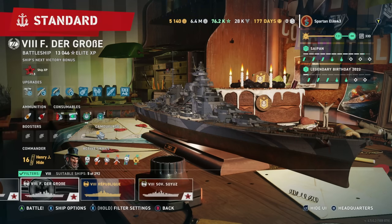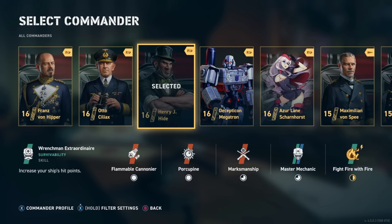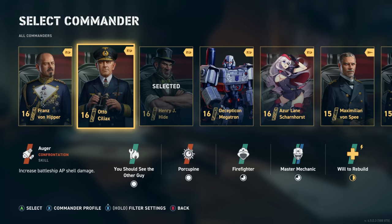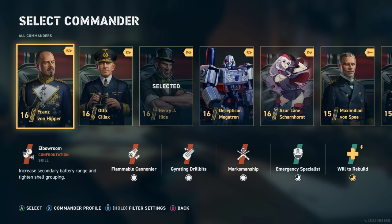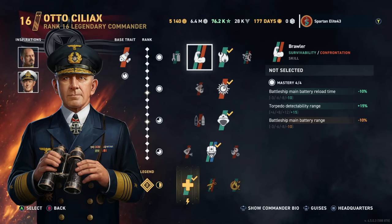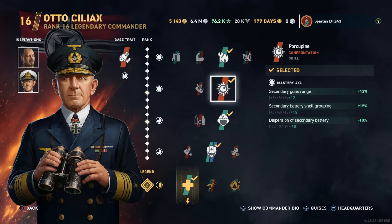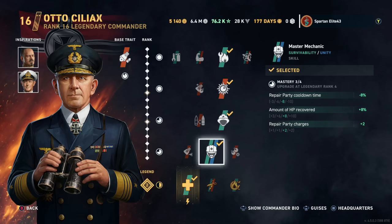If you do not have Henry Hyde, you can run Autociliax or Franz Von Hipper. Autociliax is your tank build commander. I would run Franz Von Hipper and Haruna as your inspirations. If you don't have Haruna, maybe run Franz Von Hipper with Palo de Revel to help the reload, or Andrew Cunningham, or Azur Lane Scharnhorst for a little extra dispersion buff. With Autociliax you should see 'You Should See the Other Guy' for that damage control party cooldown, then Porcupine, Firefighter, and Master Mechanic for extra repair parties.